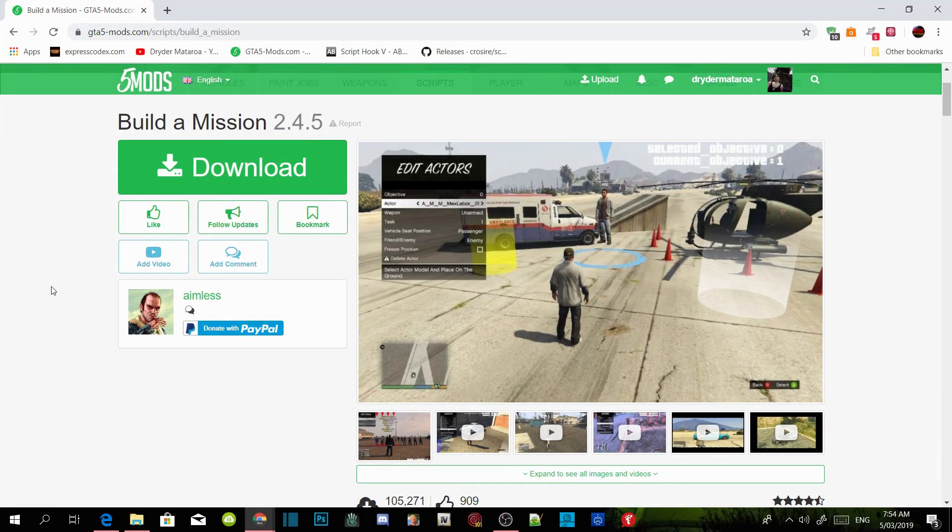Welcome back guys. This video is all about how to install and build a Mission Mod menu inside your Grand Theft Auto V folder. This is for PC only. All you got to do is download all the requirements inside the description below, and once you've completed that, make sure you install all the requirements. And don't forget to download this mod — I will leave this mod inside my description below.